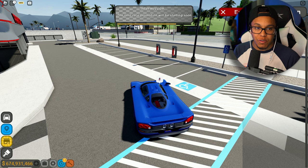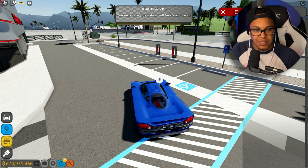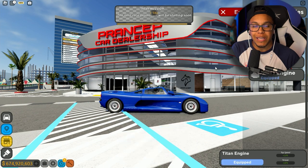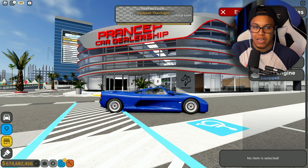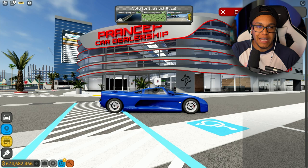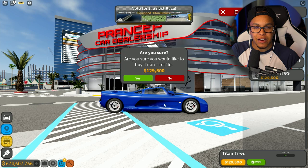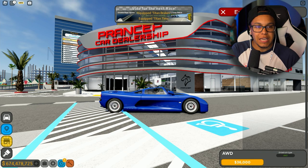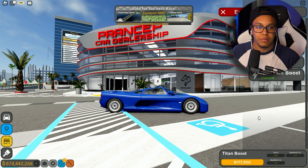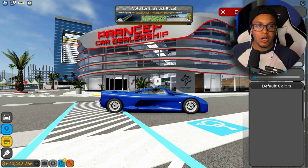In today's episode we're building this top - whatever this car is called, y'all told me but I can't remember the name to save my life. We're gonna put the Titan engine on it, straight to the point. It's already got twin turbos, we're leaving that. We're gonna put the Titan brakes, Titan tires, and the drivetrain.